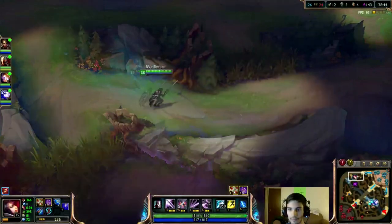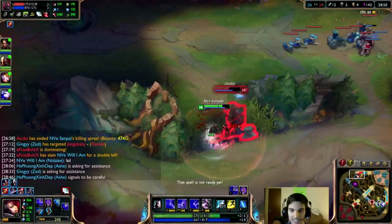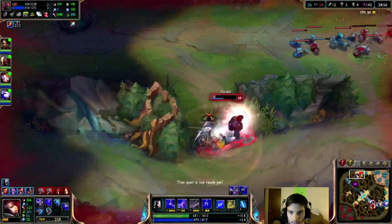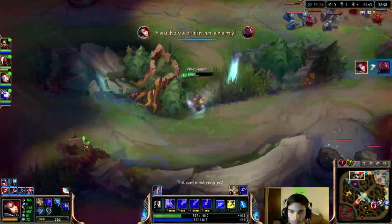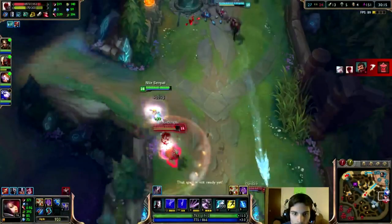The more of a threat you are, the more resources the enemy is going to be forced to use on you, making it so much easier for your team. If you can go out and delete an AD carry, delete a mage, push towers, and just be straight up annoying, you're going to be getting wins like no other.